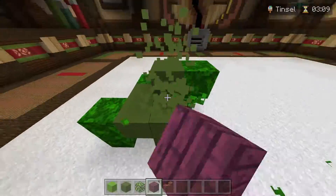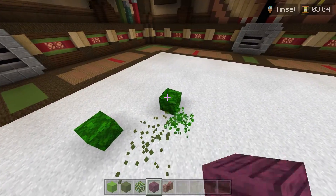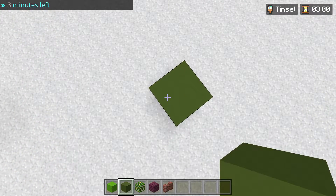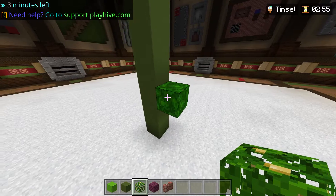We could build a tree, actually. That wouldn't be a bad idea — and then just put tinsel on said tree. Alright, let's get a tree built. The stem's going to be green because that's what I have in my inventory. Alright, now we're going to use jungle leaves.